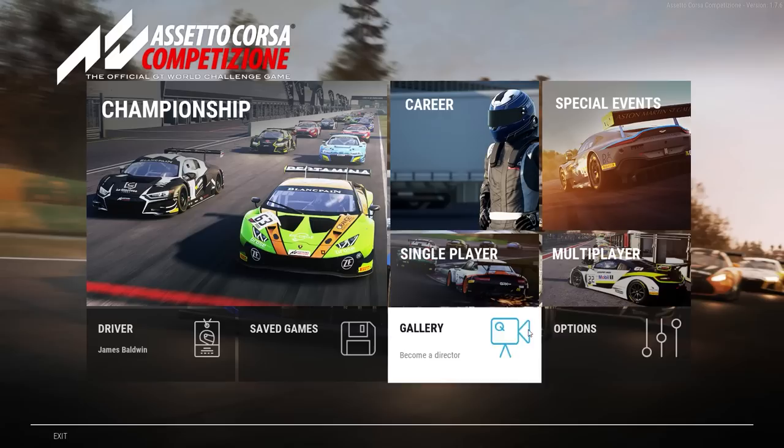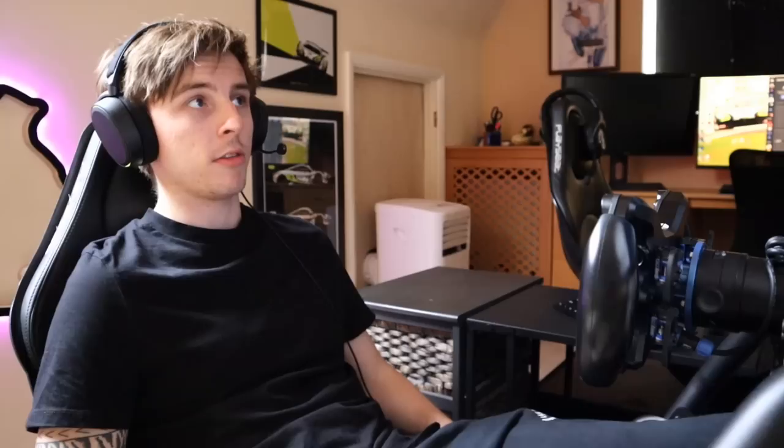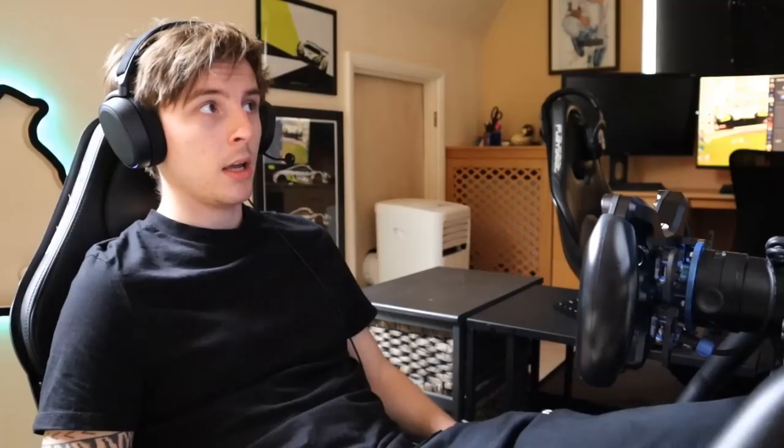The main one then is options and video settings. Full screen always runs a bit smoother. I'm at 1920 by 1080 - usually I'm running 3440 by 1440 but for this video I thought I'd use this resolution because it looks better. V-sync off, otherwise you can get a bit of wheel delay. Frame rate limit off - I always find that helps, though if you're streaming and getting screen freezes you could limit it to something like 100.